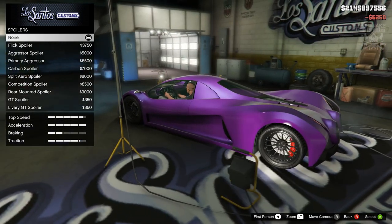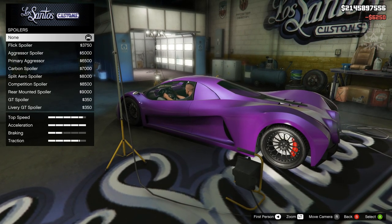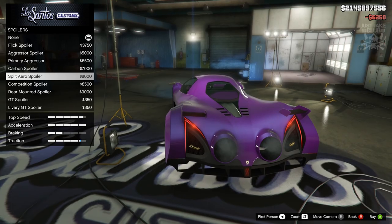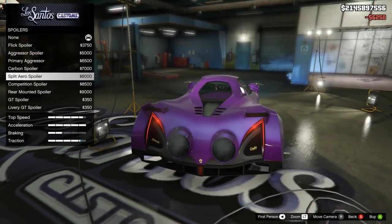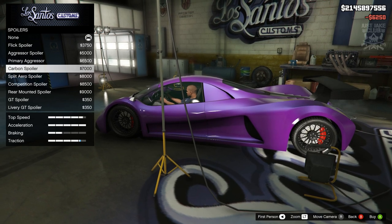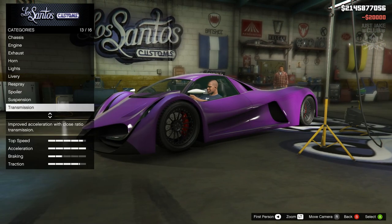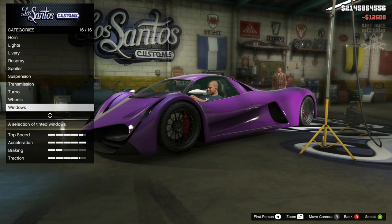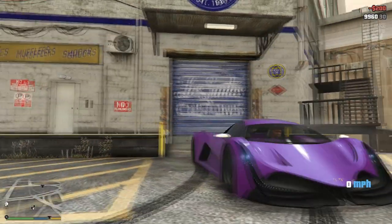If you're going to use it for a race, you do want to purchase a spoiler for the traction upgrade. In my opinion it would have to be the aero split ones because they're the smallest ones on the back and they don't look as bad as the others. But for me I'm going to stay with none for the spoiler. Then we're moving to suspension — getting the lowered suspension. Transmission — getting the race transmission. Then turbo tuning. We're going to skip past the wheels because these wheels are awesome, and go to windows — light smoke — to finish the build off.